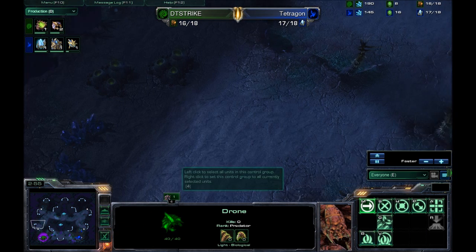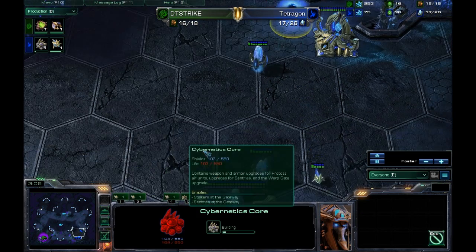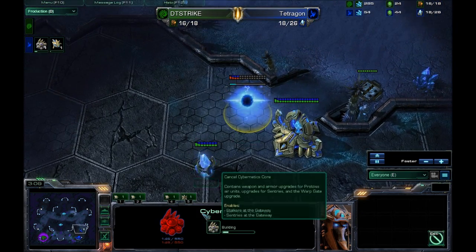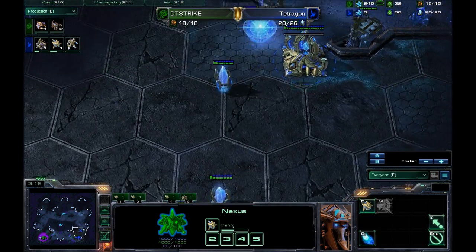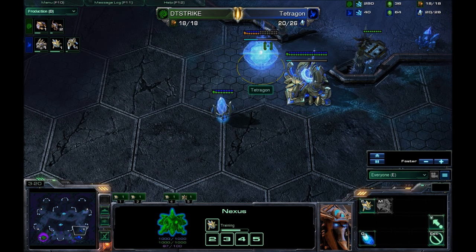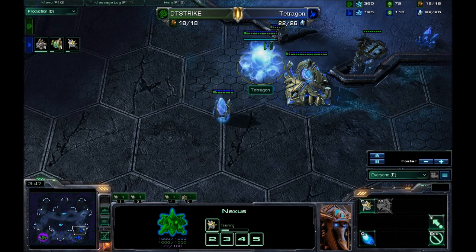If he was tricky he could have thrown a secret base up there, then expanded to both naturals and been on 4 base really quickly — and the Protoss would have been like, 'Whoa, where did all this stuff come from?' Meanwhile, Tetragon's Cybernetics Core is going up at standard time. The gateway is not producing any units; saving up Chronoboost — could be going for a quick 4-gate. We'll have to see the build develop, but I'm going to assume he's going for some kind of 4-gate pressure. Might see a 3-gate expand but I'm going full 4-gate.